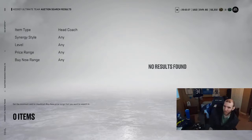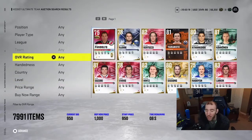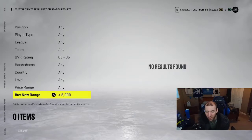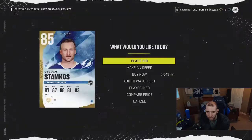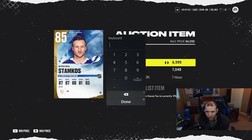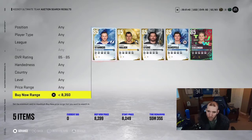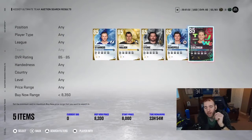Let's go to 85 overalls — I like going through 85s because people usually sell these guys cheap in the market, especially when they're opening squad awards. I think rivals is the best time to do this. Here we go — Stamner for 7k. We're going to flip him because I know the prices they go for. People are selling these cards for cheap.